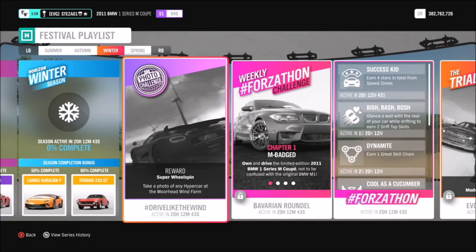Hello and welcome back to Everything Gaming. Today you join me for week 41's photo challenge guide, which is actually the same as the one featured in week 15. It's called 'Drive Like the Wind' and it wants you to take a photo of any hypercar at the Moorhead wind farm — super easy.